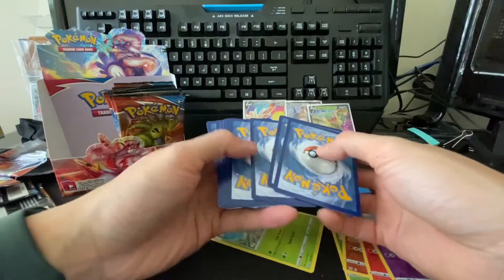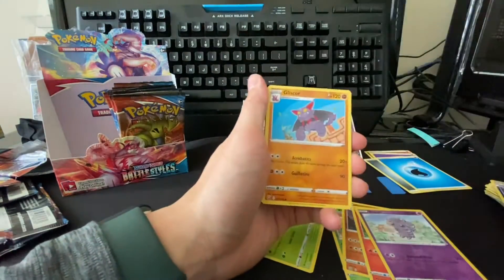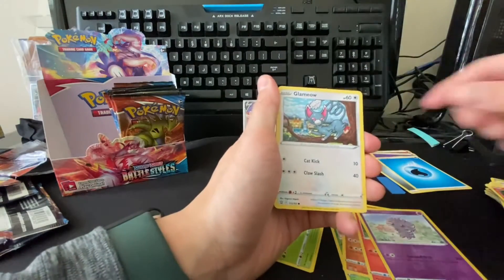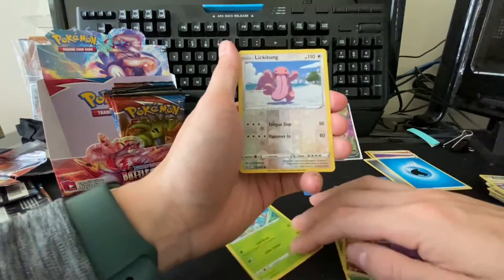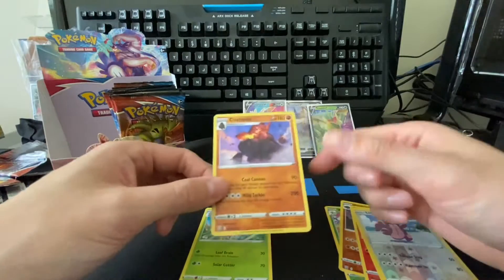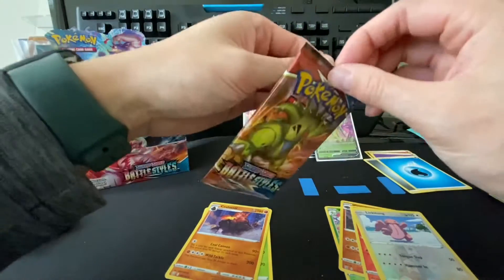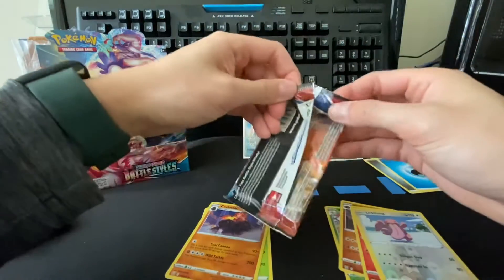Water Energy, Water Energy, Gold Bat, Gliscor, Indeedee, Chinko, Onix, Sizzlipede, Glameow, Galarian Slowpoke, reverse Lickitung, and a Coalossal — Coalossal holo! Very cool. That's not bad, we got three hits in a row.